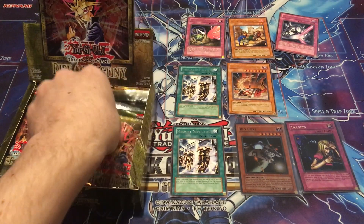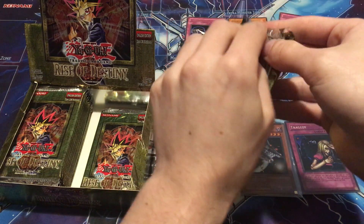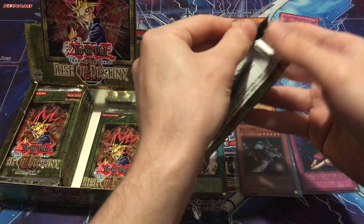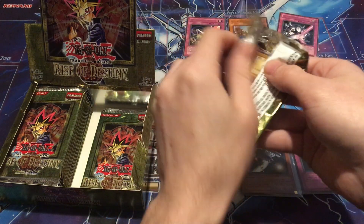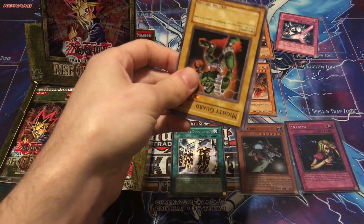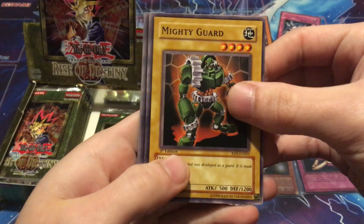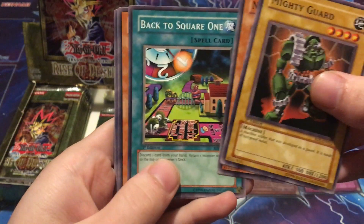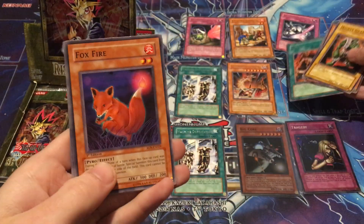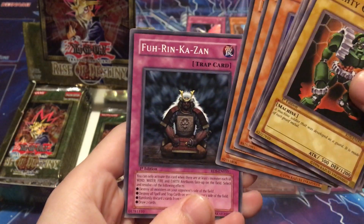Eleven minutes in and we're not even halfway. I do apologize — I just want to enjoy it. There's no real reason to speed through this because you don't get to open these up very often, and I feel like these boxes are going to get really expensive really soon. Mighty Guard, Nightmare Penguin, Back to Square One, Creeping Doom Manta, and Flint is the rare. Foxfire, Eagle Eye, Element Source, and Fu Rin Kazan.